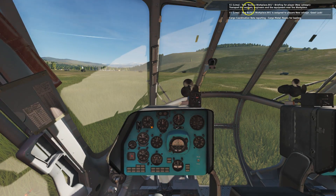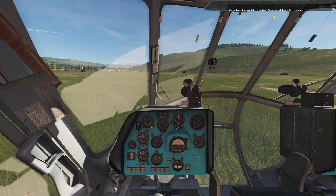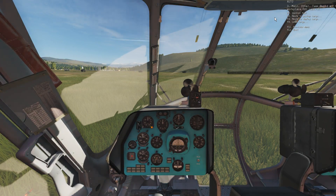Now the mission briefing is telling me that I should transport the workers, engineers and the equipment near the workplace. There's a cargo coordination report: cargo metal ready for loading. There's already a cargo reporting that I'm close enough to a cargo to load, but I'm not going to do that. I'm going to fly towards one of the other cargo objects that are part of the task. For this I'm selecting F2 route to pick up cargo, board cargo, and one of these engineers I can start loading — I'll select F5.